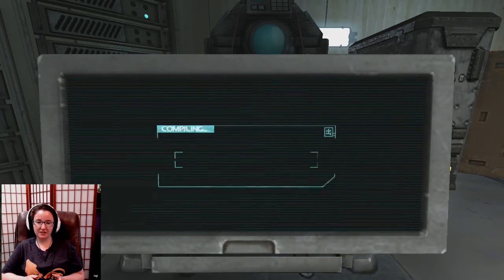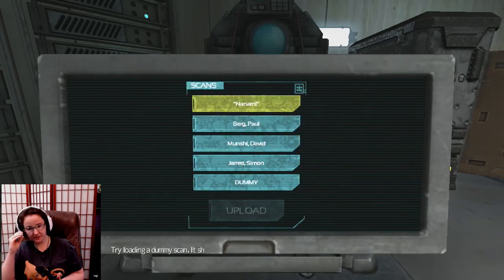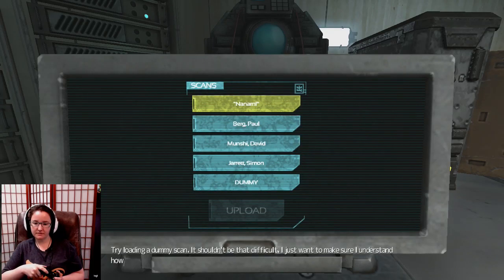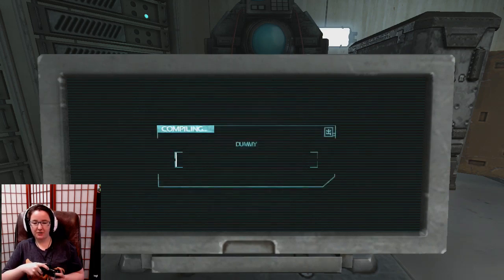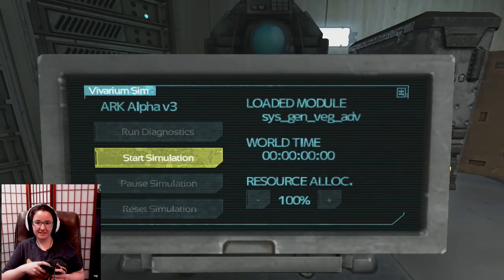Maybe I should have read a little bit more of what it was saying on the right. Try loading a dummy scan — shouldn't be that difficult. I just want to make sure I understand how the scan data is formulated before we start messing around with the real arc. Run the simulation and then hit pause while the code is running — it'll give me a cross section of the process. I could load up myself but I don't want to. I don't want to look at myself — that would be so weird.